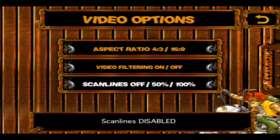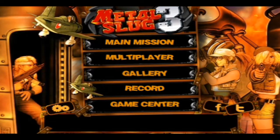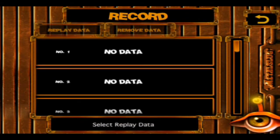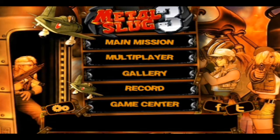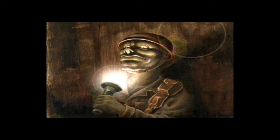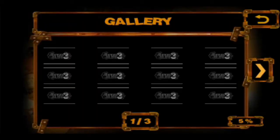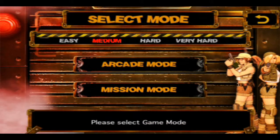I just reset everything to default after changing something. The record section shows your record for each mission, I think. Gallery is just some artwork you can unlock by doing stuff in the game — I've got 5% so far, and that's one of the pictures in there.